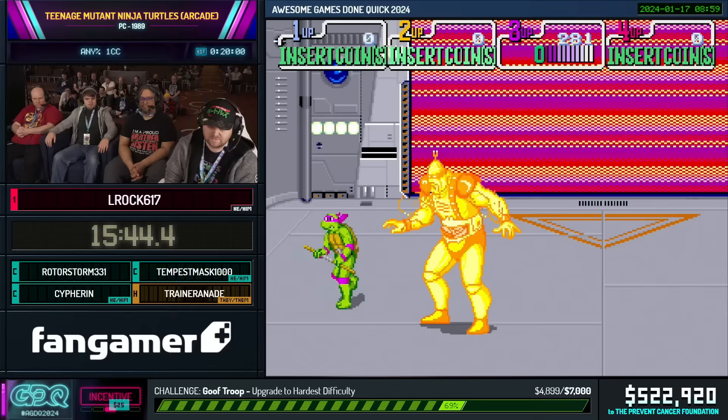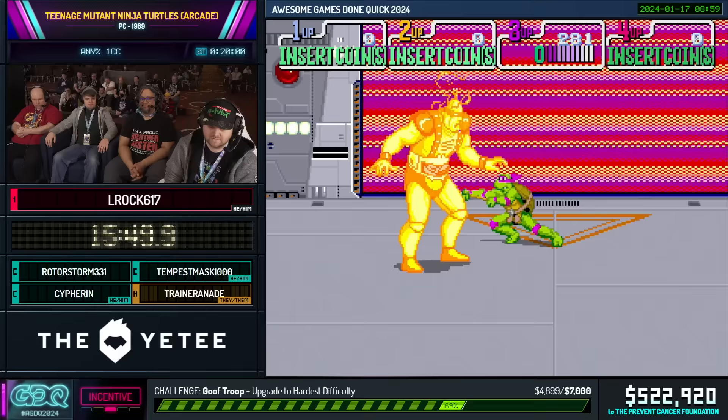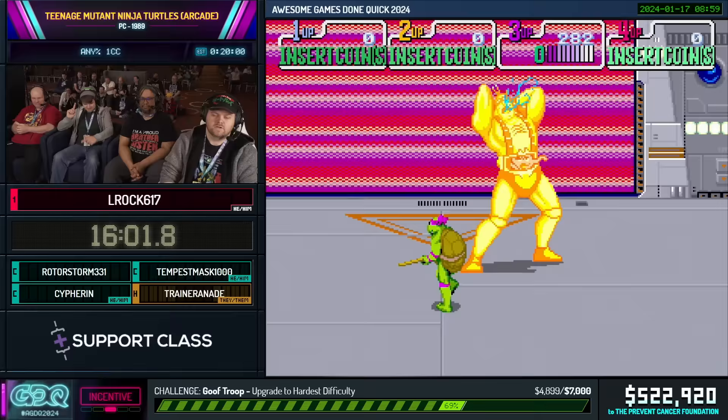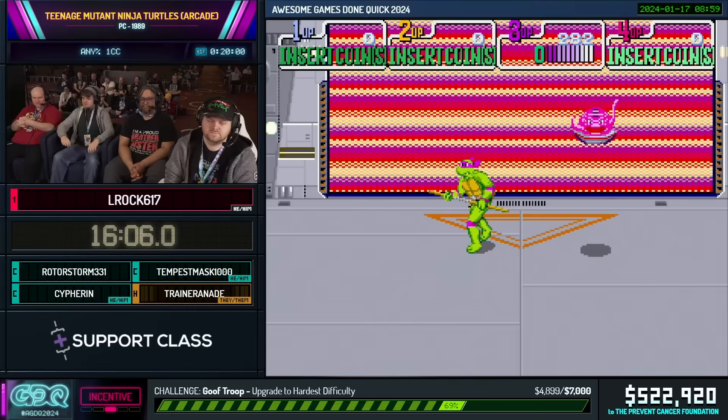We have lots of donations. $10 from Alara: 'I'm a woman of my word Elrock — nice job on the bots.' $25 from Smart Blue: 'Let's go Elrock, let's kick shell.' And $250 from Womple Fwomple: 'Let's kick shell!' Going to cut off donations there because now we're coming into the final fight.